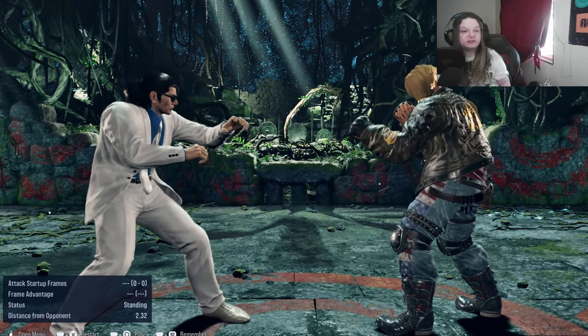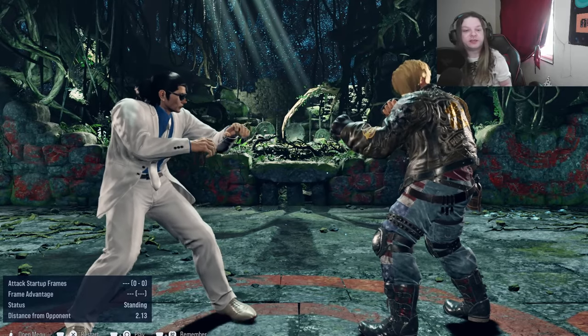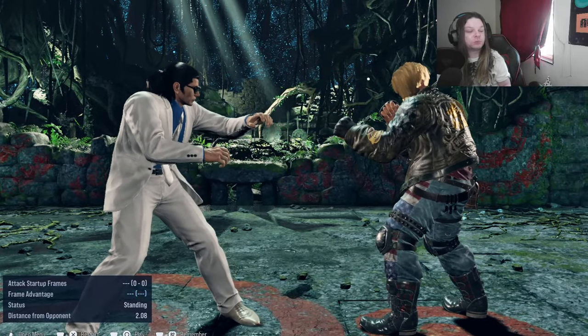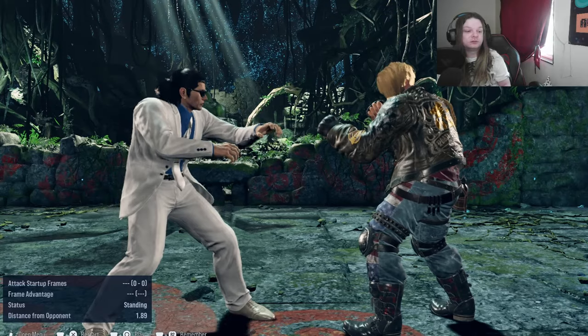Taking advantage of disadvantage — what do I mean by that? Paul is at minus 9, so what do you think you should retaliate with? Is it a fast jab? Or is it a 12-frame mid, perhaps? Well, it's neither.